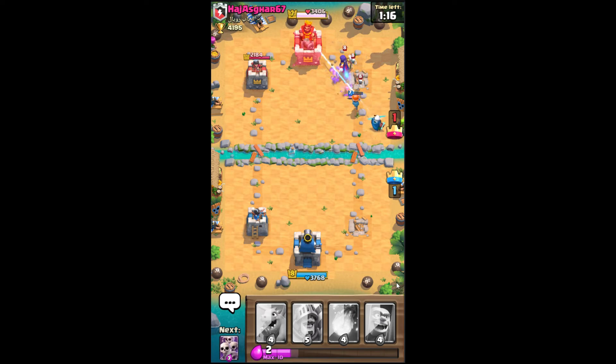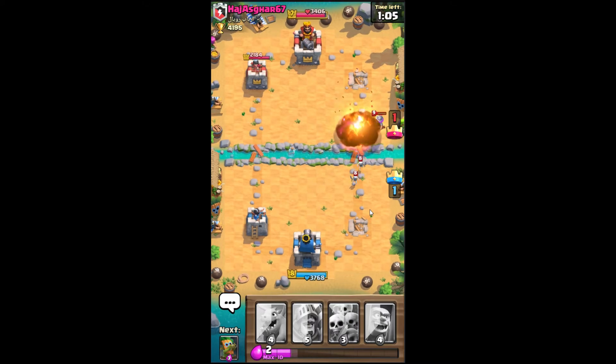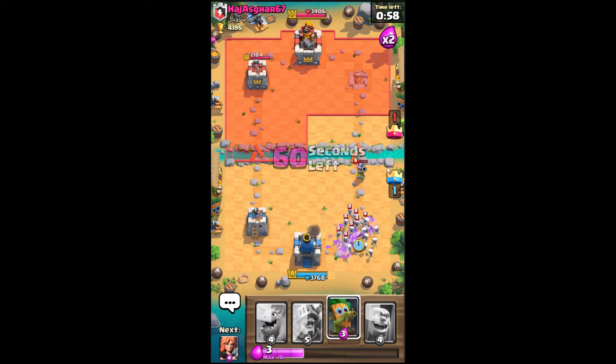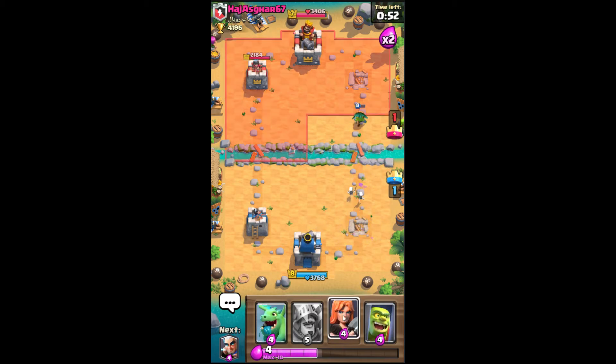Even though I've got the damage advantage, it's a bit difficult. Magic archer doesn't get the geometry on that. Okay, I'm going to fireball and get double fireball value — boom! I need something here, so I'm going to counter with my own skeleton army. Now it's double elixir time.